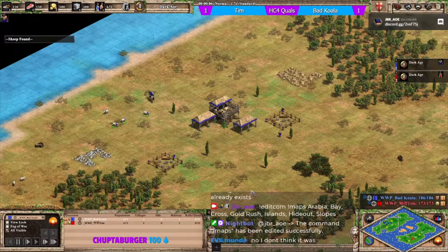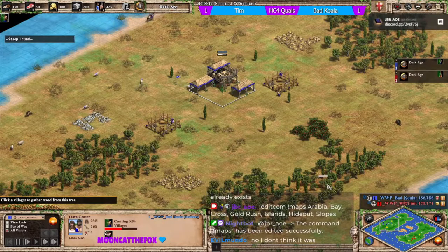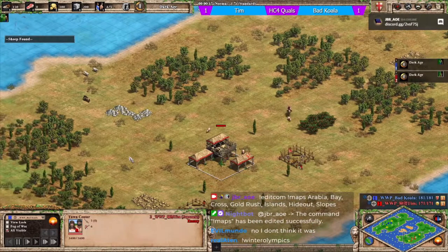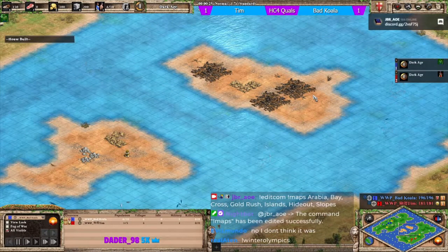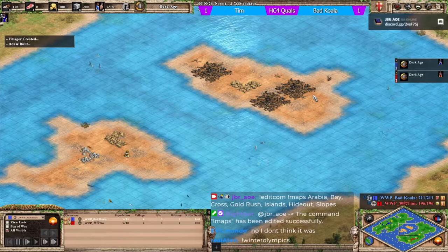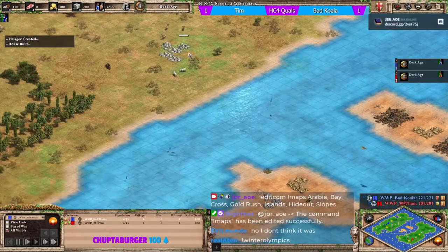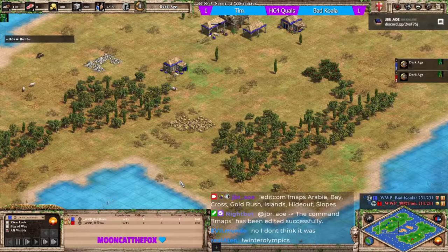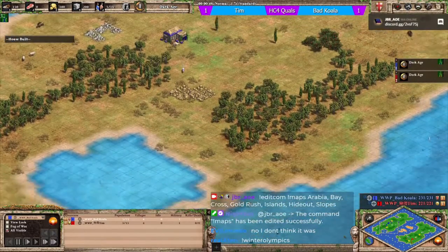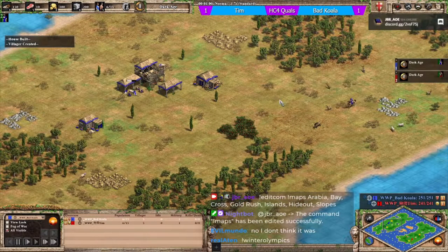Game three of the Hidden Cup 4 qualifiers - bad koala in blue as Italians against tim in red as Japanese on the hidden cup Islands map. There are three deleted archery ranges on the neutral island - I like the little bits of humor and in-jokes included in things like that.